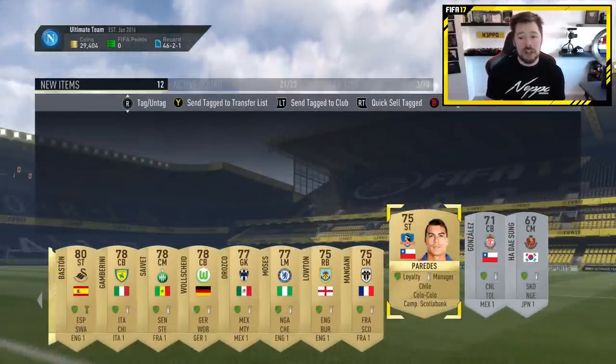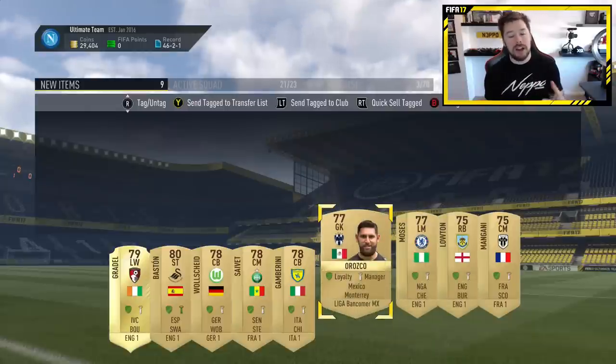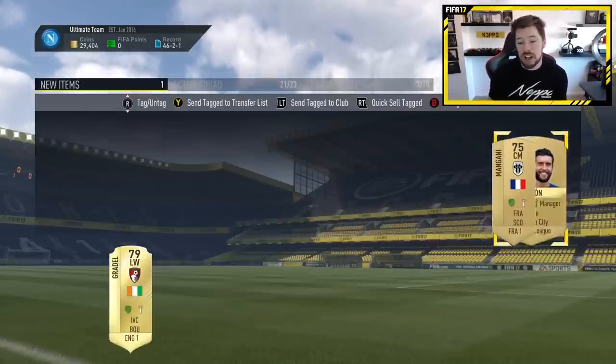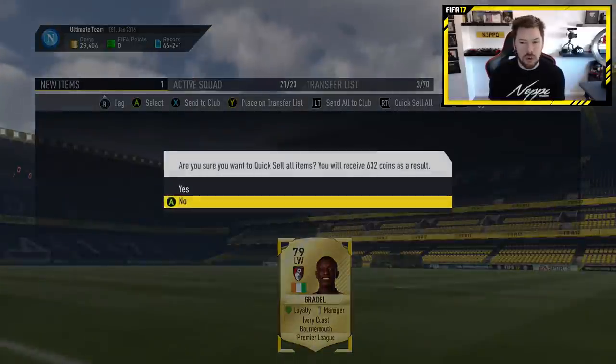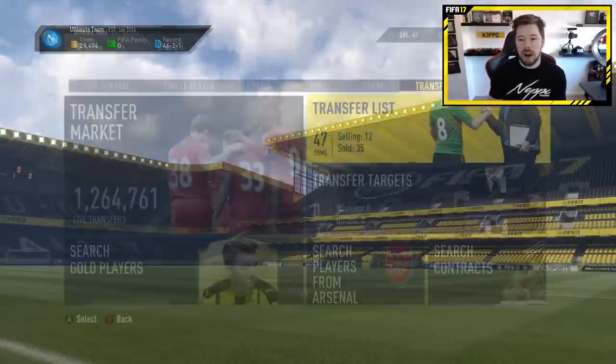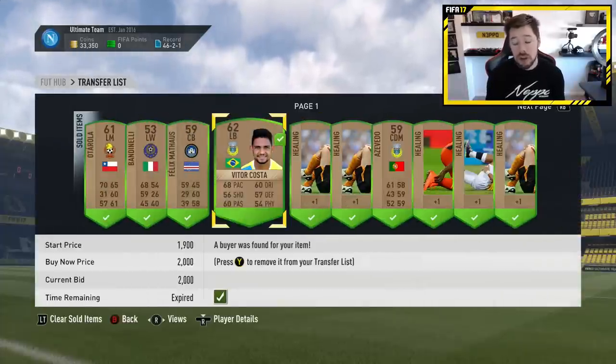We complete the El Rondo challenge and get some nice players - some I'm going to send to the club. I was umming and ahhing about Max Gradle, but I thought we could use him. I've still got Mictarian; I could sell him for a couple thousand coins, but I thought, you know what, let's keep him - another pack pool player in the club. Our club is fast becoming pack pooled only, which is great. A whole bunch of bronze items sold.